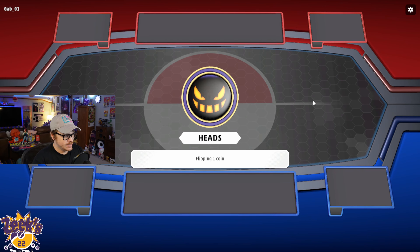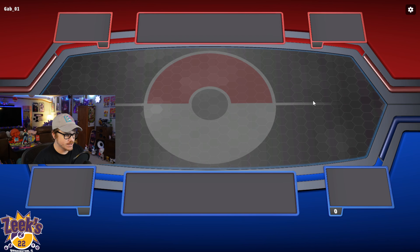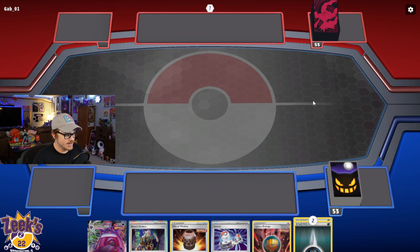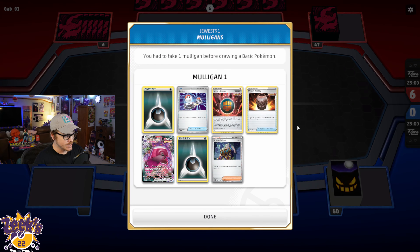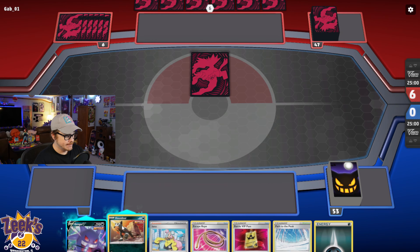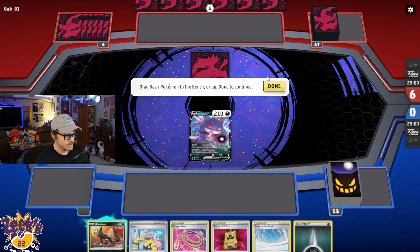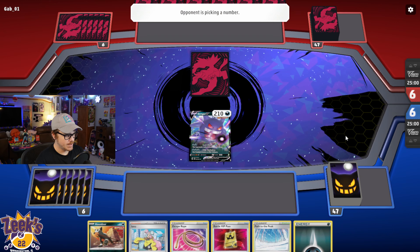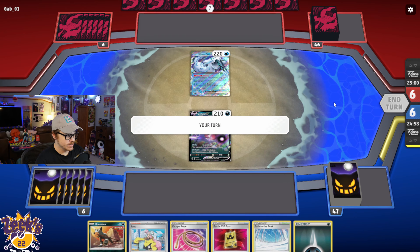I had played a variant of Gengar VMAX at Milwaukee last year, and it didn't go very well. Gengar VMAX really likes bigger Pokemon V decks for those big knockouts, and I ended up facing a lot of single-prize decks — it just wasn't Gengar's day to shine that time. We've got a mulligan here. We'll start off with the Gengar. We've got a Battle VIP Pass and a Path to the Peak. Going first against Chien-Pao, so this could be good.